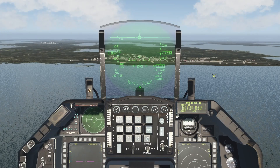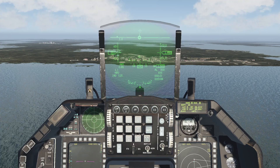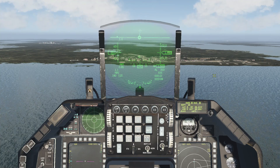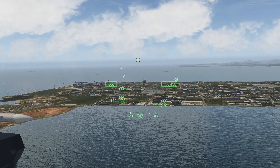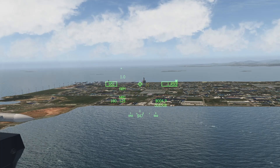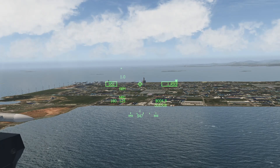Joint helmet mounted cueing system. While having the HUD selected as the way to create markpoints, you can use the JHMCS to create markpoints as well. Simply look outside of your aircraft and press TMS forward long. You will see that the cursor is now on the crosshair of your visor. To put it back on the HUD, press TMS aft.